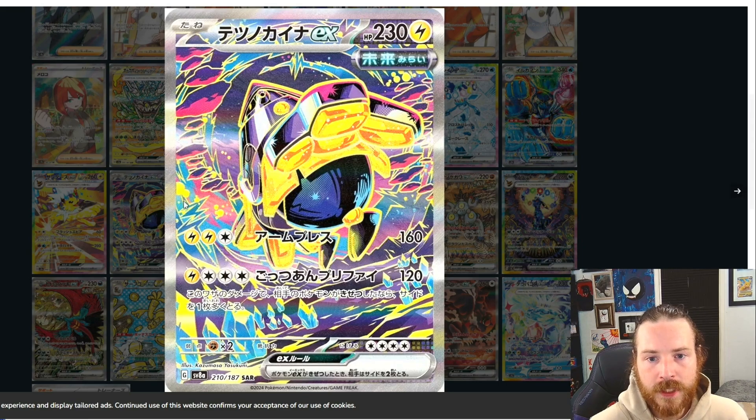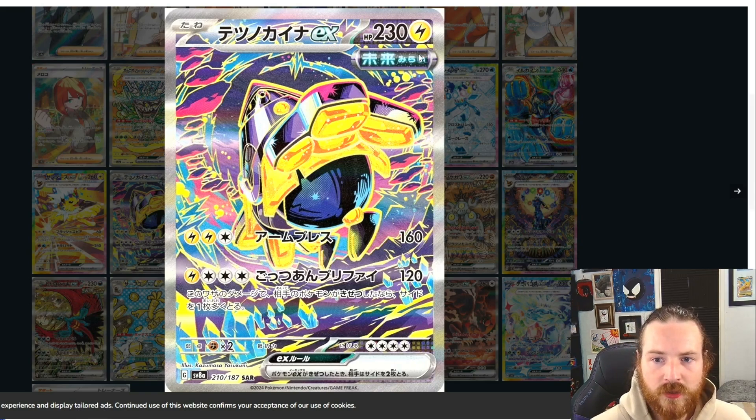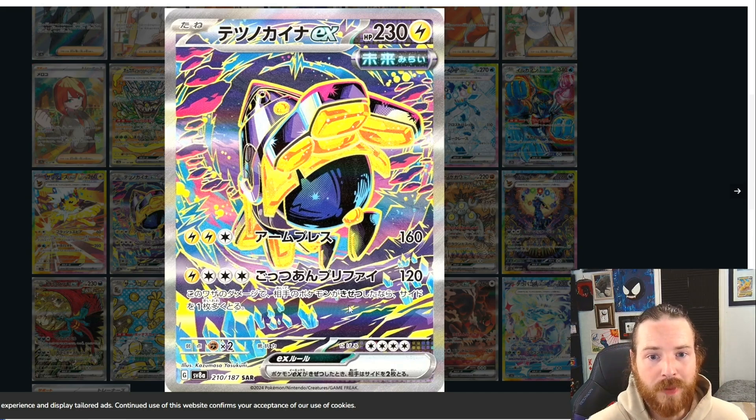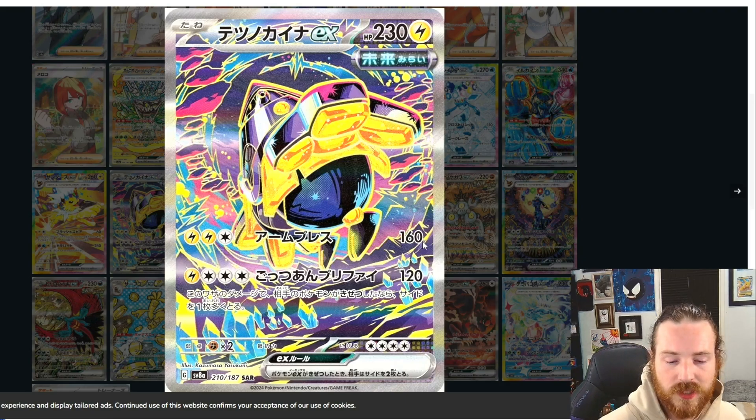Next up we got Iron Hands EX — this is super cool. I just love this artwork. We got like this gemstone cavern mixed with these crazy — maybe clouds, or maybe just gemstone formations. Either way, this dude's taking off, taking flight, blasting off. I love the use of blues, purples and pinks. I am a sucker for purples and pinks on a card, and this has it all. I cannot wait — this is beautiful.